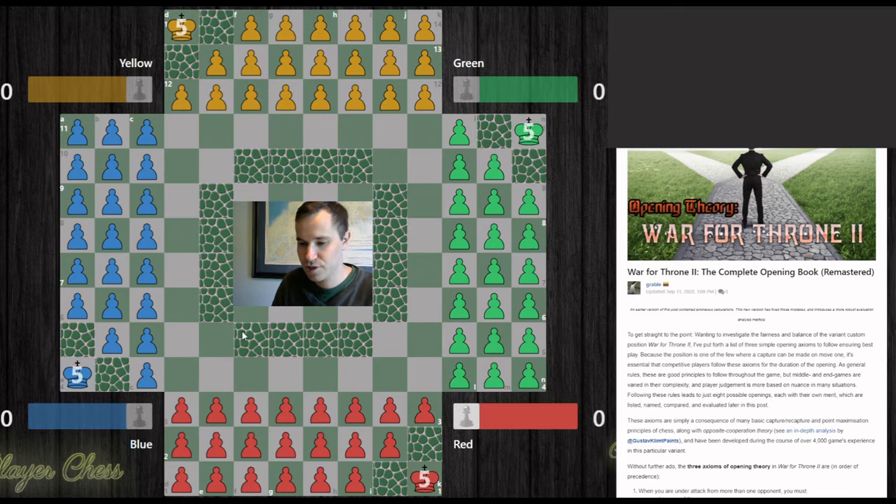In these openings, red must capture on move one. If red captures blue, we have a series of openings leading from that line. If red captures green, likewise we have some openings leading from that line. But a move like this is nonsense, and a move like that is even less sensical.